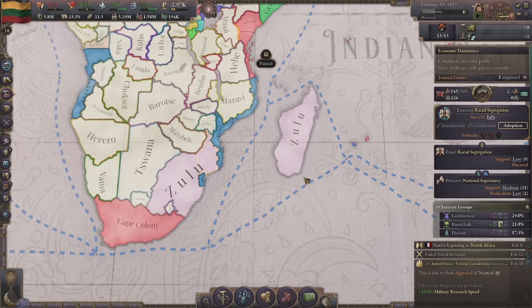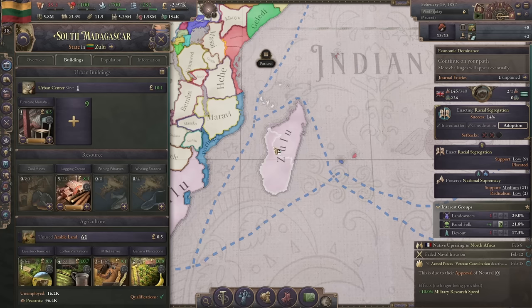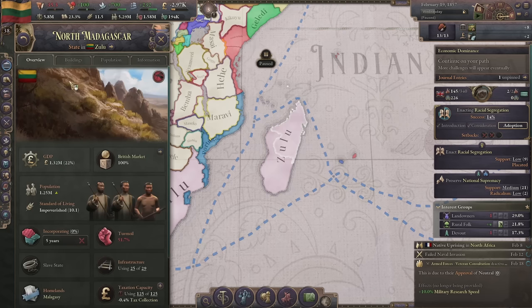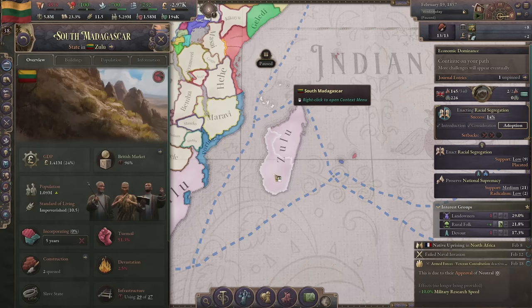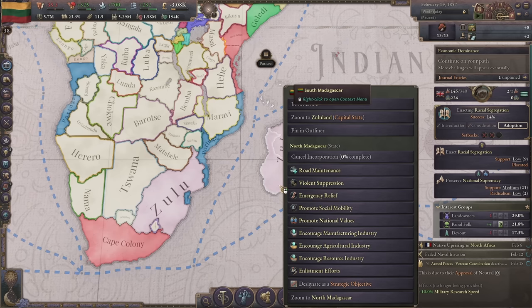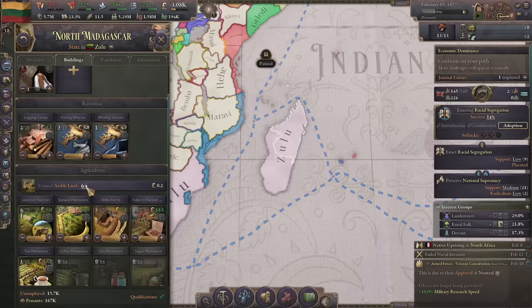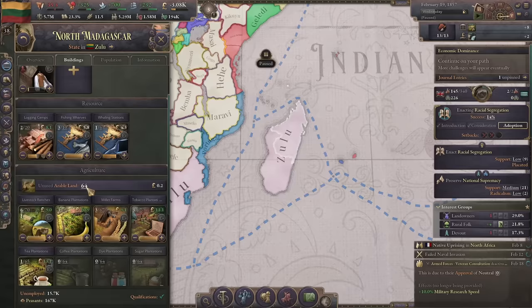We've done it - we've expanded to Madagascar! These guys might revolt but they only have three barracks. That's going to be a big expansion - look at that jump! Two million pop - half our pop is in those two provinces, that's a lot. We can stop road maintenance and enlistment efforts. They might get a little problematic but we can put them down.